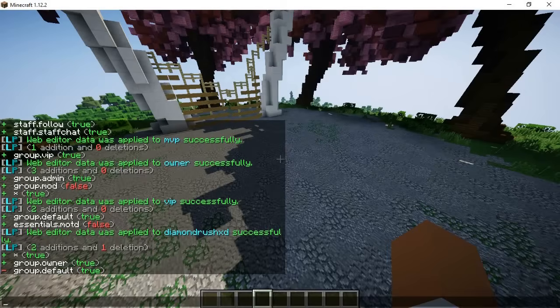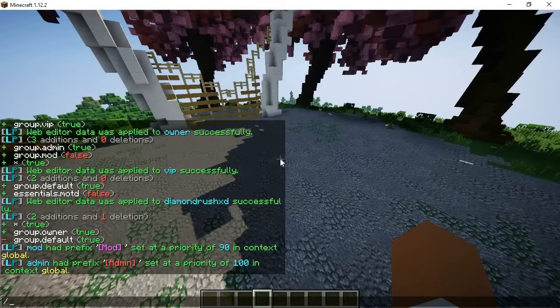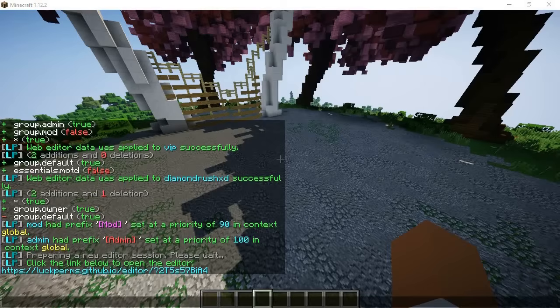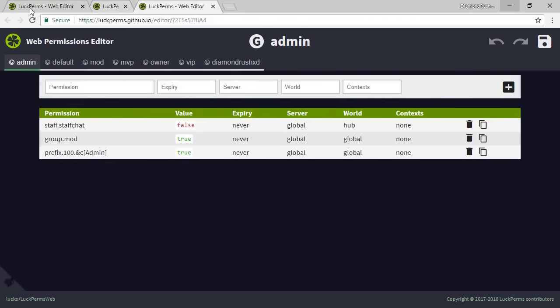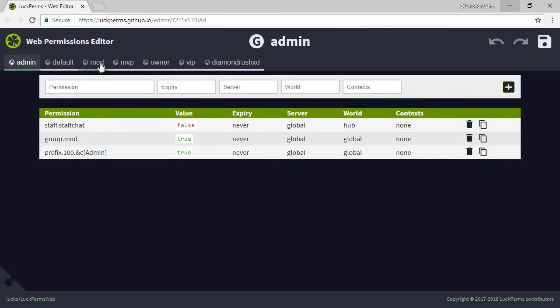To add a prefix to a rank, you do LP group meta addprefix, then the weight and the tag. Moderators will have a weight of 90 with a purple color-coded tag, and admin will have a weight of 100 with a red tag, meaning admin sits above moderator. If you go to LP editor you can see the prefix right there under the admin group, and under moderators as well. You can copy and change it for other groups — it's really simple and better than Pex in my opinion.